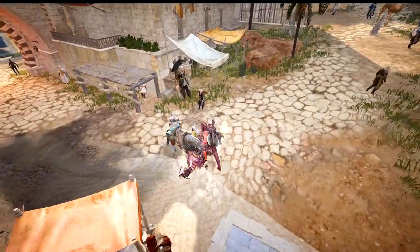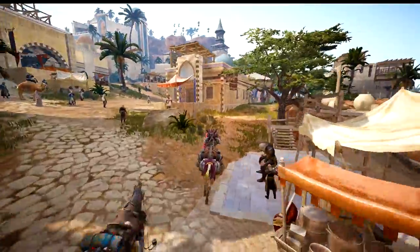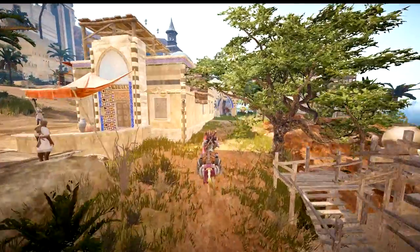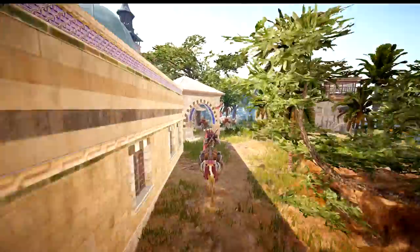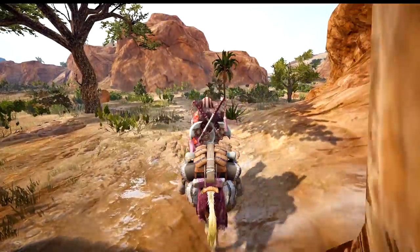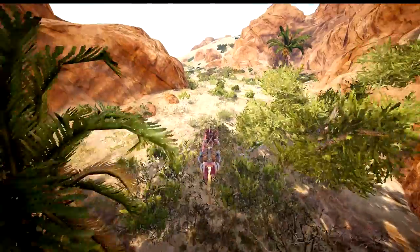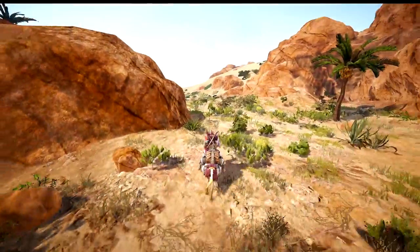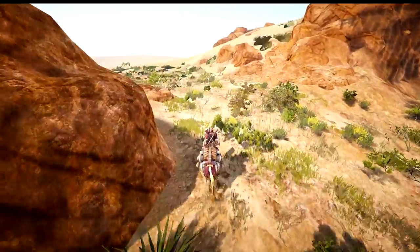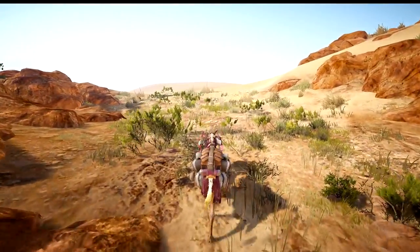Once you are finished with this process, you can move on to the next stage: the trip to Rehauser. Take your camel through the desert heading east and you will get there. If you feel that this is too slow, you can always leave it behind and walk yourself there, and then remote-collect it.